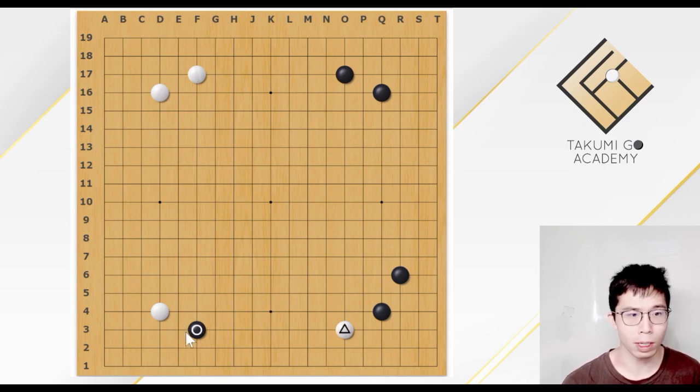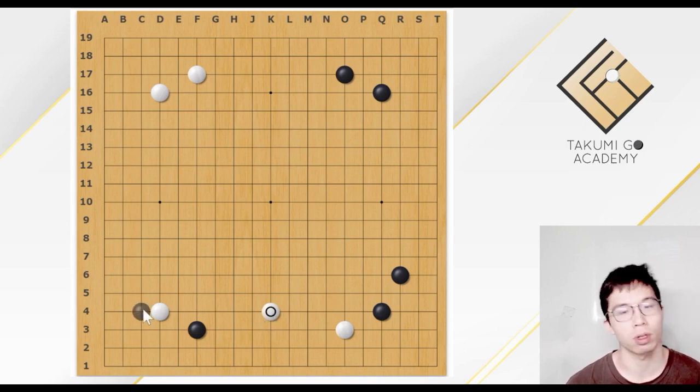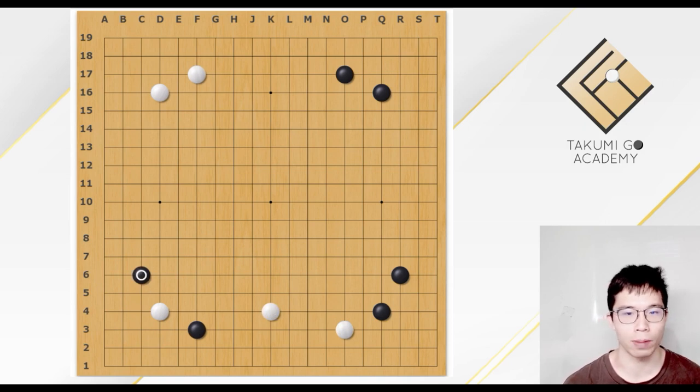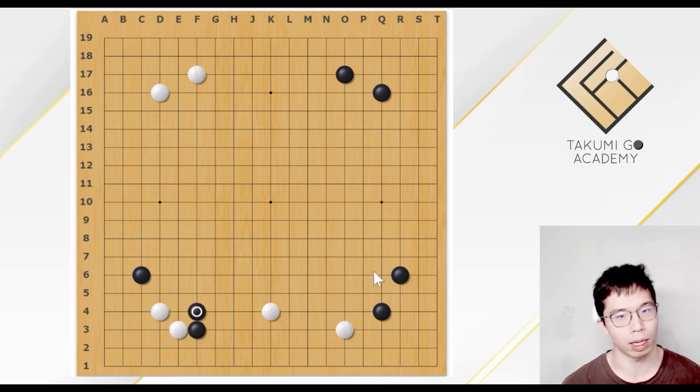Because here, White may not play the kick and play this pincer. And Black not only has the choice of playing the free-free invasion, the double approach would also be a good choice. After the double approach, White could play the kick. And Black usually, this extension would be the best choice because after all, we don't want to let White get a tiger mouth shape. So Black would extend.